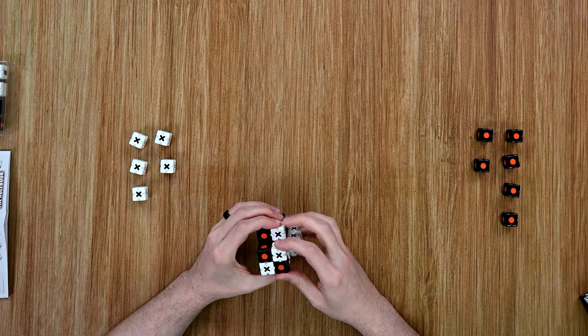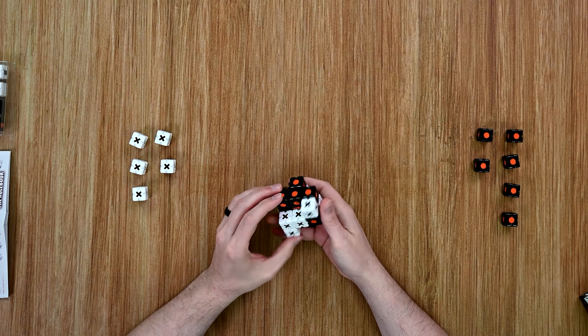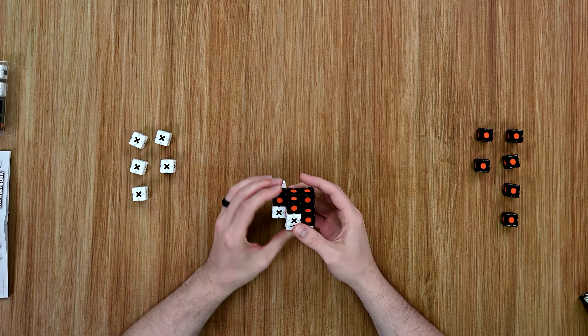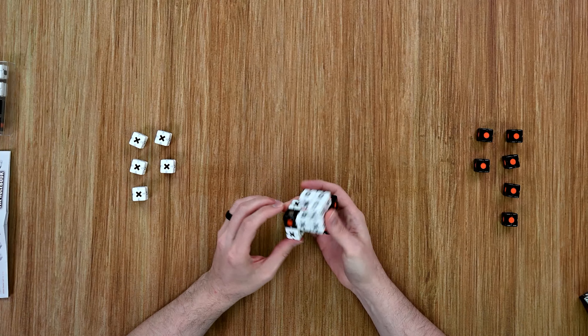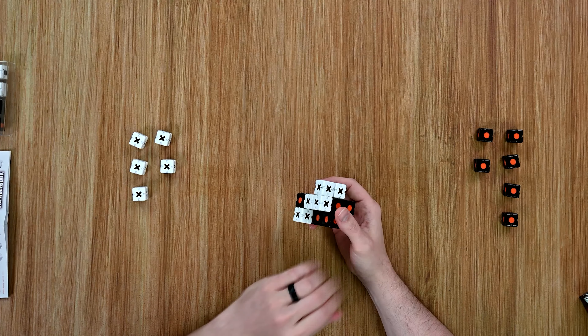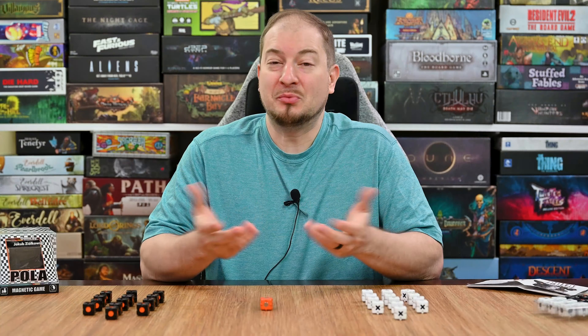That would just keep going until the players fill in all those different spots, then you move into the scoring step — you get points for every straight vertical, horizontal, and diagonal line. The player with the most points across all six faces is the winner of the game.